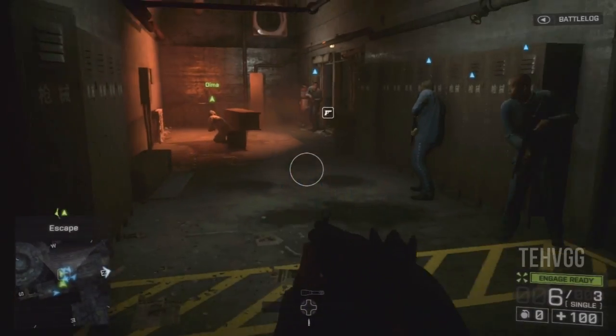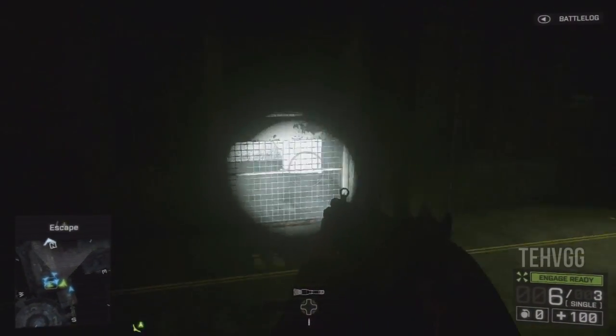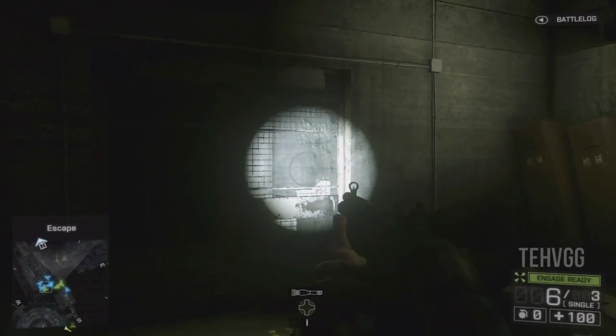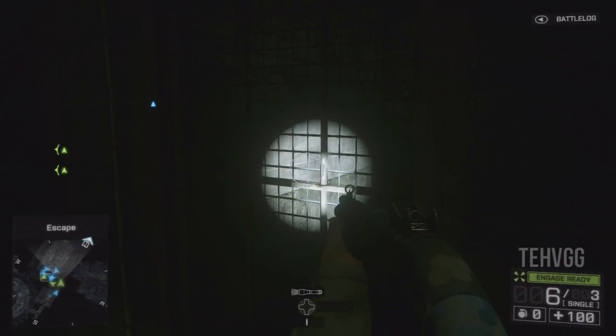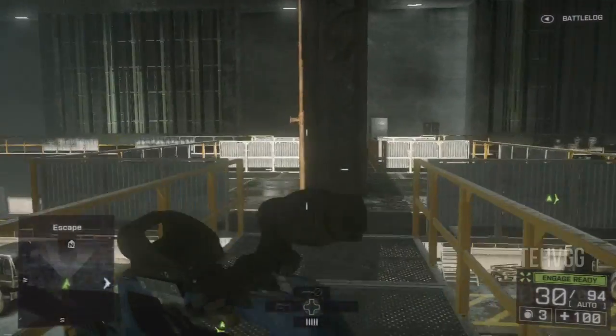For mission five, Kunlun Mountains, our first one is at the very beginning after we've opened all the cells and we head into this room — we've met up with Irish. If we go to the cell on the far right, we'll find it stabbed in the wall and you can get it through the grate.